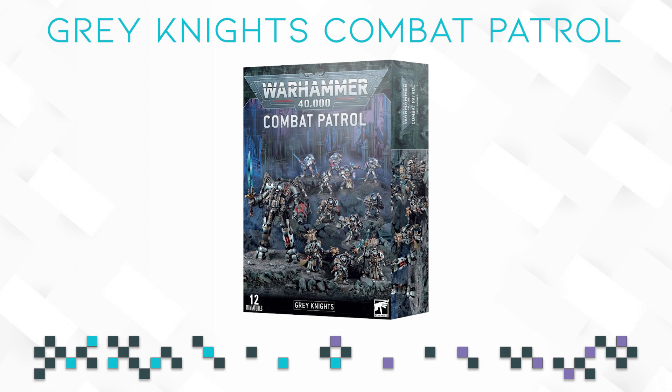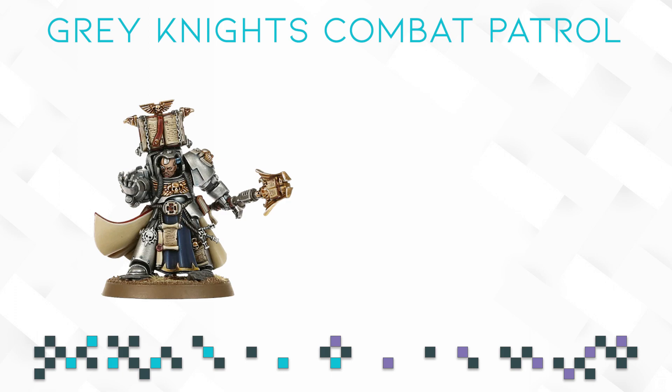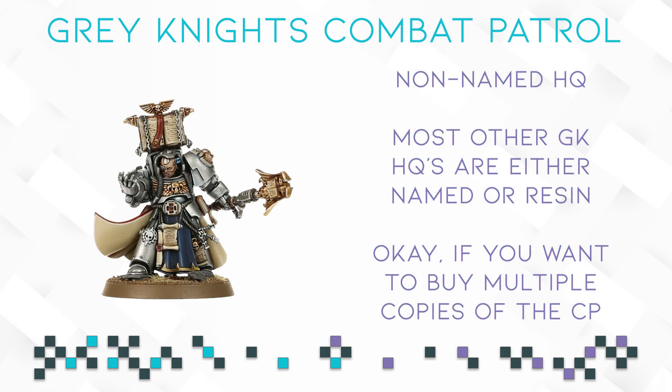As our default HQ choice of the box we have a Librarian in Terminator armor. This is an okay inclusion because all the other Grey Knights HQ choices are either resin named characters or the Dread Knight which is already included in the box. So admittedly GW didn't have a lot of options here.